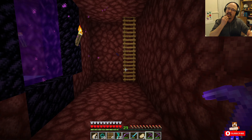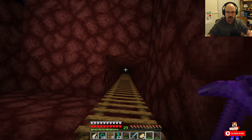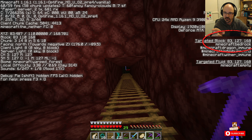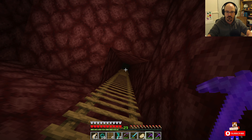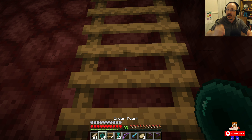Up here is where I'm going to break through the bedrock — this is going to be my way up and down. The way I know this is the right spot: if I press F3 and look at the targeted block on the right-hand side, you'll see the Y level is 127. It's very important when going through bedrock that you find the block at 127, because that means the bedrock is only one block thick, so we just have to break that one block.